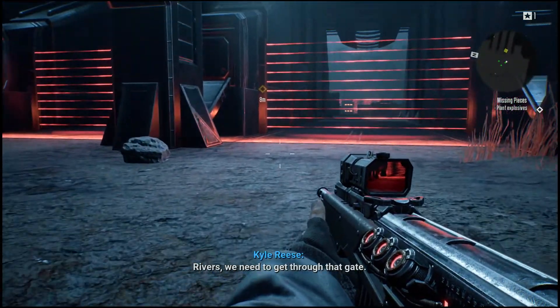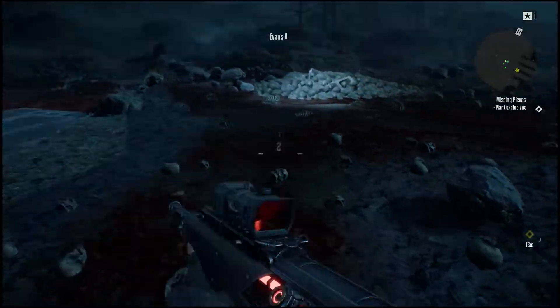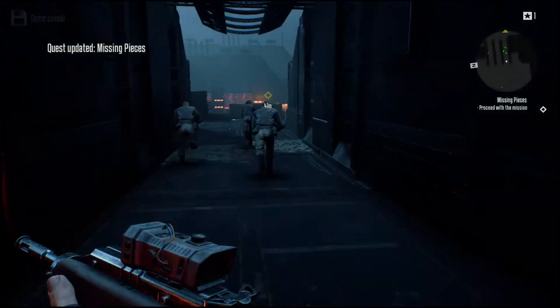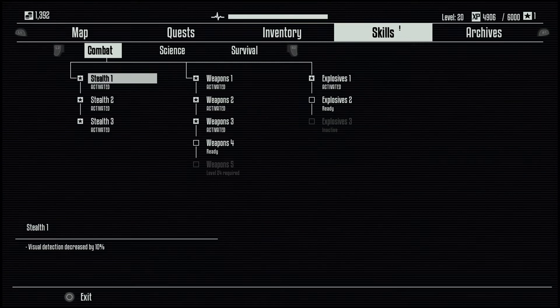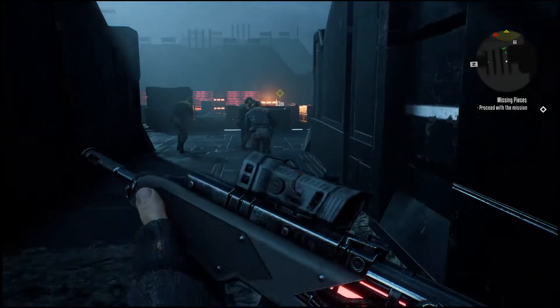'We need to get through that gate.' On it — I'm gonna hack it obviously. Let me step back right here. Missing pieces updated — danger. Before I proceed, skill points: backpack — I'm definitely using backpack so I can carry more medkits. Level 20, all right, here we go.